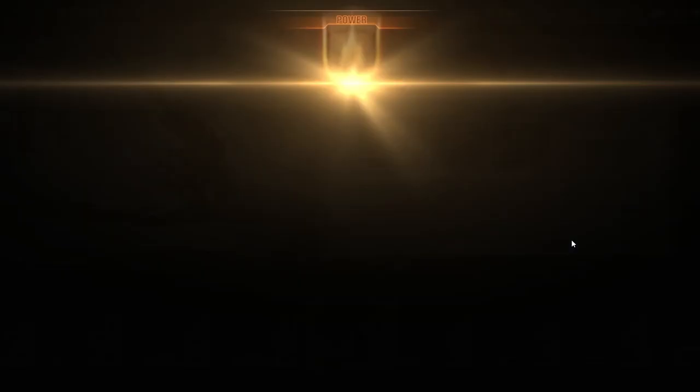Each time that you unlock a new unit in Camp Rewards, you will receive a blueprint for that unit. The last way to obtain blueprints is to unlock the Exclusive Royalties in the Battle Pass or through Gift Purchase.